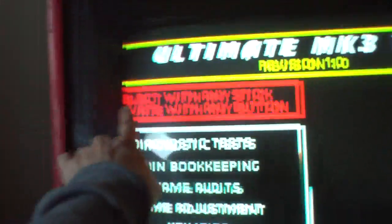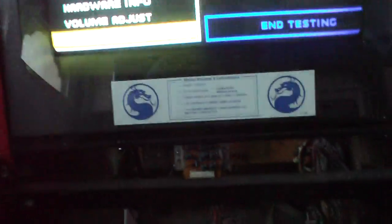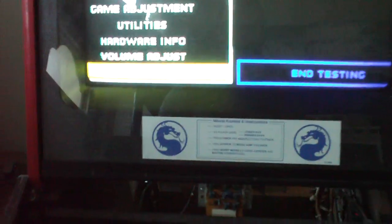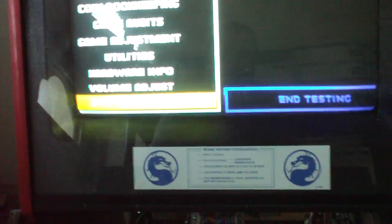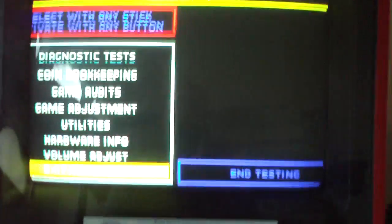It's a little bit wide. As you can see, some of the words are off screen here and here. Everything else works fantastic. Just this Hanarex pop board here — I don't see anything about a horizontal stretch anywhere on here. I think it might be on the chassis, so I'll have to do a little homework on that. But overall the game's in fantastic shape.